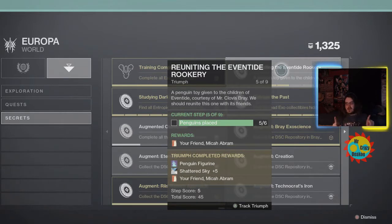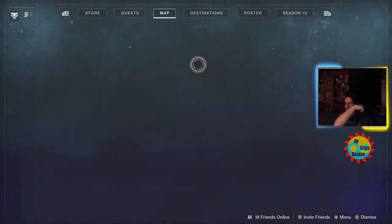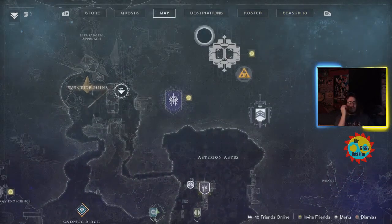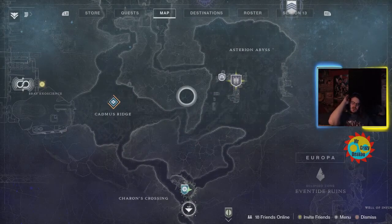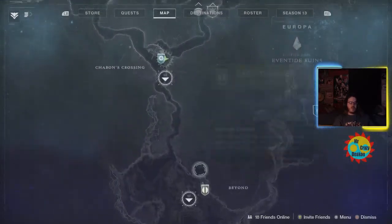For number six and number eight, number eight is the same path we take to six — I just go farther in. I'm gonna announce going for number six and also number eight, cutting that together to show you where it is. We're doing six, seven, eight, and nine. You can see the timestamps down below. Now that all nine are out, you can get all nine at any time — it doesn't appear to be a week-by-week process.